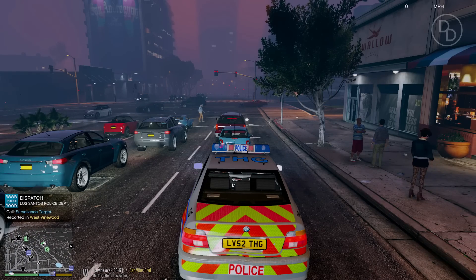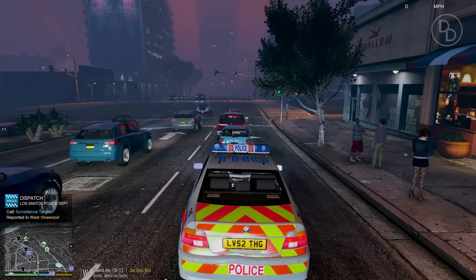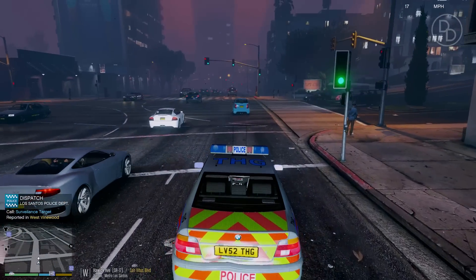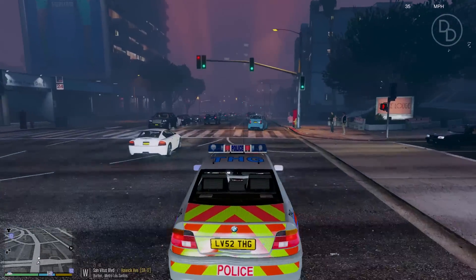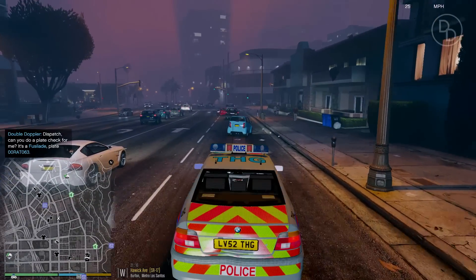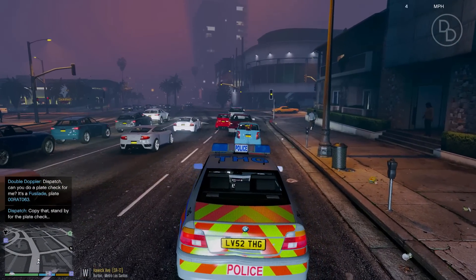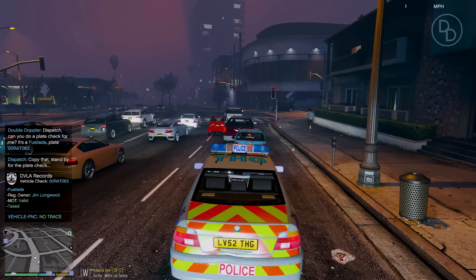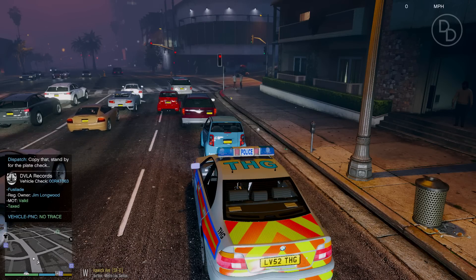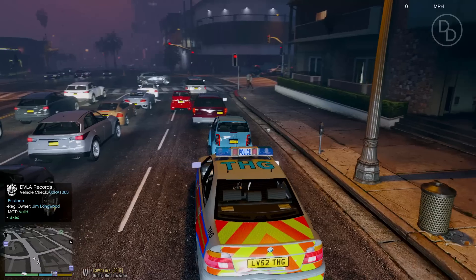We've got a high-ranking gang member callout but it's not a good idea for us as unmarked units to respond — we'll let that one go. What's this Smart car doing? Making a trial — I have reports on a blue Smart car on Horwick Avenue, registration plate zero zero Romeo Alpha Tango zero six three. Target licence plate — zero zero, driver is Jim Longwood, everything's valid. I suspect this driver may be under the influence of alcohol and drugs. I'm going to be pulling a traffic stop on this vehicle very soon.